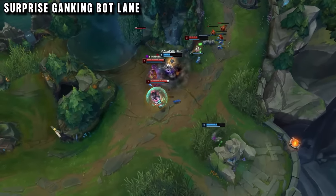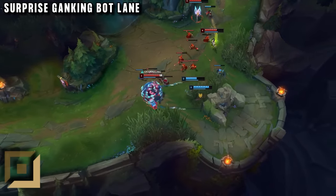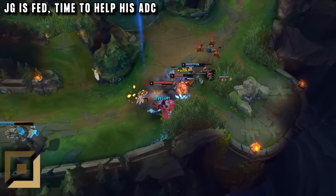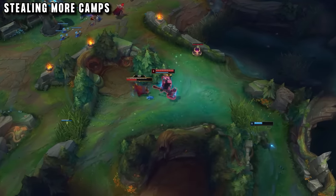When he has some downtime between camps respawning, Tilterella knows he can go back to bot lane and get his AD carry fed as well. Thanks to his early game invade, the jungle gap is already getting huge and his jungler can easily dominate the game, so he's finally able to lane and help out his overleveled AD carry. But the invades are not over — he's always looking for more camps to steal.